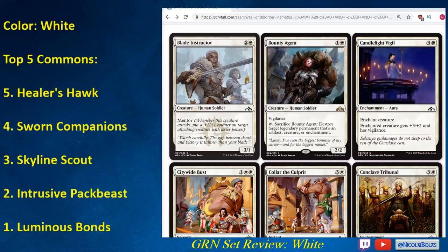Bounty Agent is basically just a 2-mana 2/2 with Vigilance, which isn't a great card, so you don't need to prioritize this. You can get it maybe later in the draft and it'll be fine, but I don't think it's going to be insane. Definitely not a card you need to prioritize.